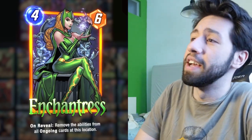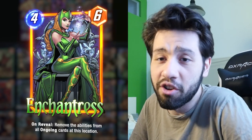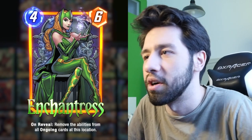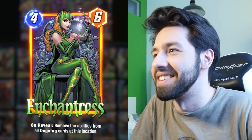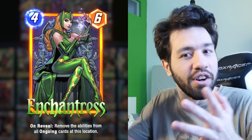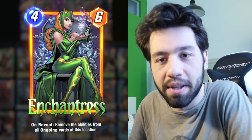My tech choice is Enchantress, which on reveal removes the ability from all ongoing cards at this location. This can be really powerful — it's just a tech choice, like Shang-Chi, I could have also played Shang-Chi. But Enchantress recently got a buff from four to six power, so now she's a bit more chunky. I think she's still four power while I was recording this, so I'm sorry about that — this recording is kind of old. But I still want to give you guys some content before I start streaming the new season.